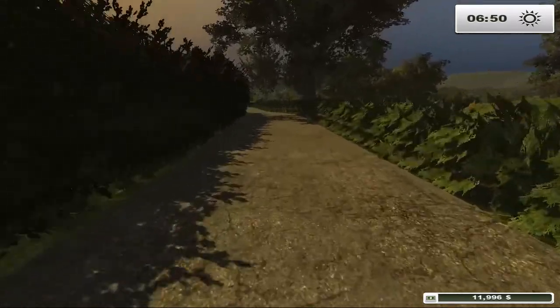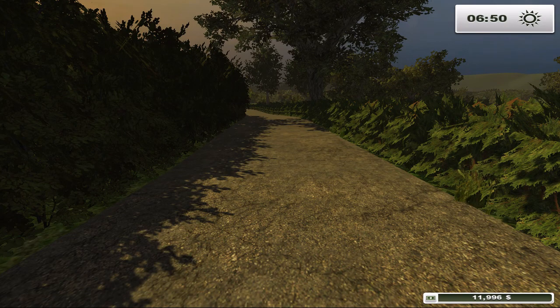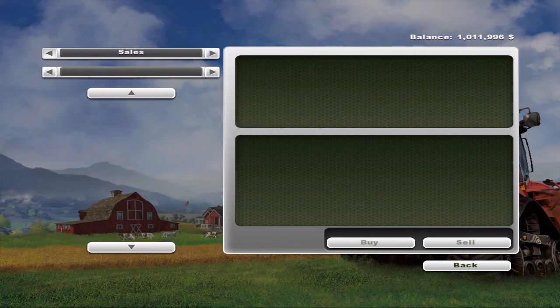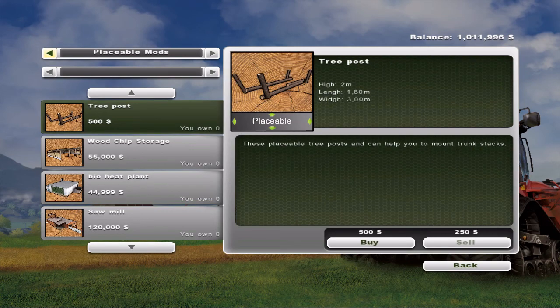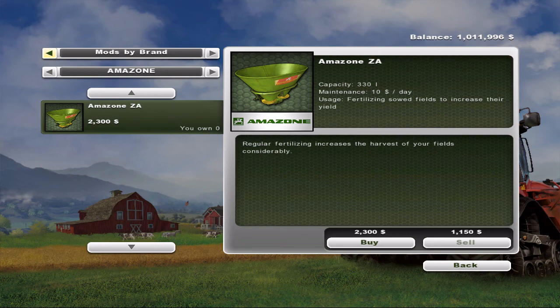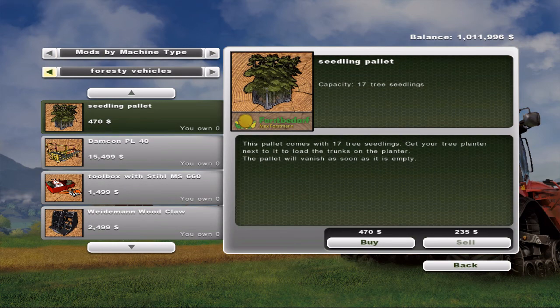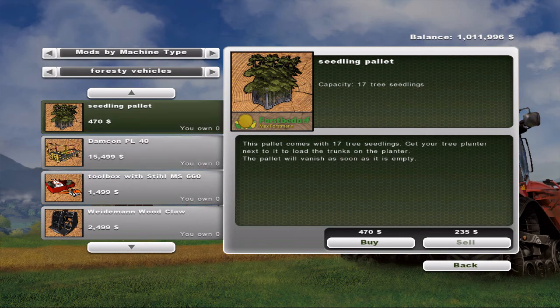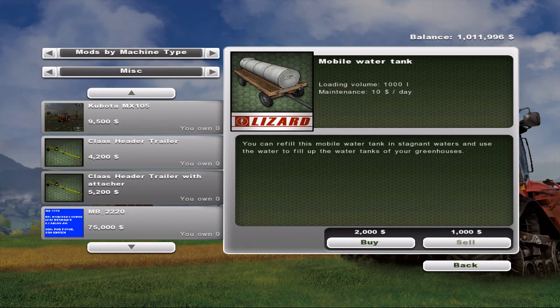You need to earn yourself a couple hundred thousand dollars and actually buy the placeables to get the forestry working. What I'm going to do here is quickly get a vehicle and go take a look. You're going to have to dig yourself up a couple hundred thousand dollars and actually buy the placeables to get the forestry working.